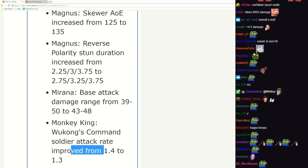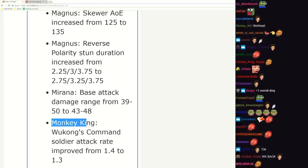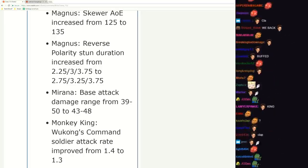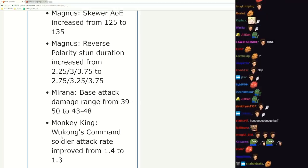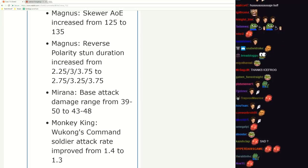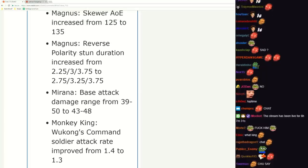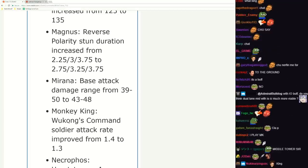Monkey King attack rate improved from 1.4 to 1.3. Monkey King is a sad hero - it was such a fun hero to watch, then it got nerfed to the ground. Then people were like hey I'll play it as a 4 position, and then they nerfed that also to the ground. Now no one plays it anymore. Bad man. Necro - what's up? Her aura increased.